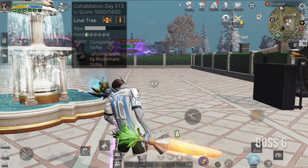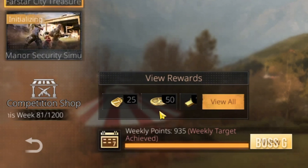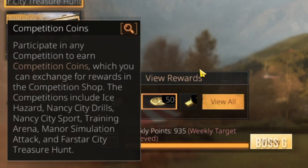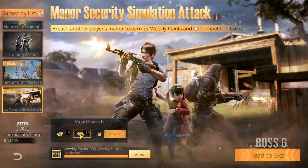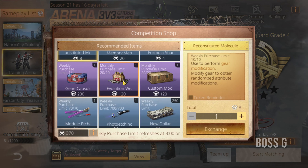Lastly, if you're a fan of competitions, they've increased the gold rewards for Nancy City Training, Training Arena, Turbulent City, and Fastire City, making it easier to buy items from the competition shop.